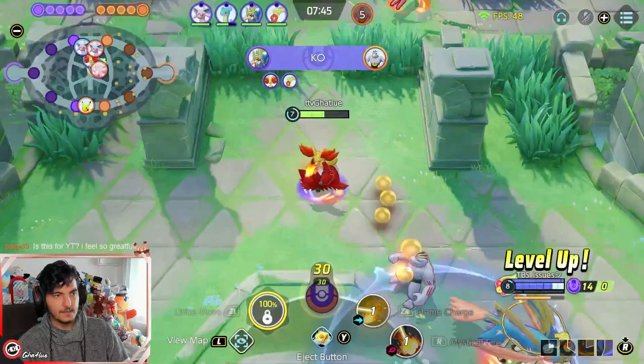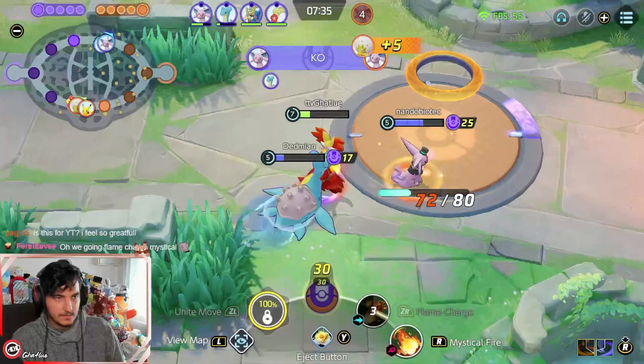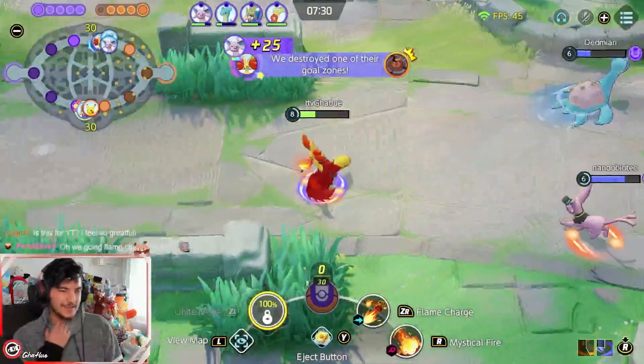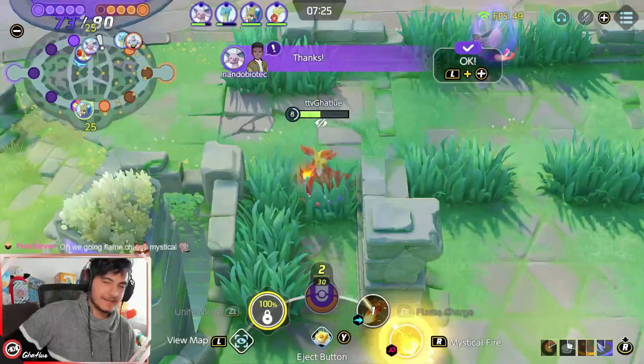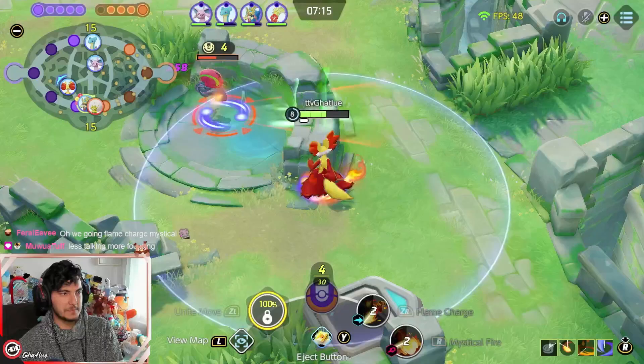I think you should only fight the middle bunnies if no one is fighting for it, or just to try to steal it. If you try to fight the middle Swablu when no one is there and you die, there's comeback XP in this game, but it's just not good for your team.